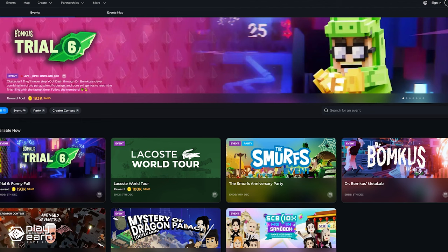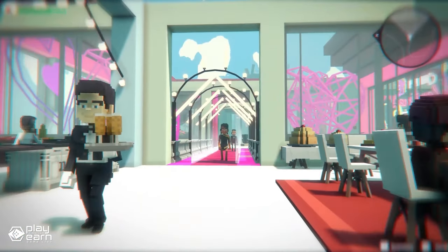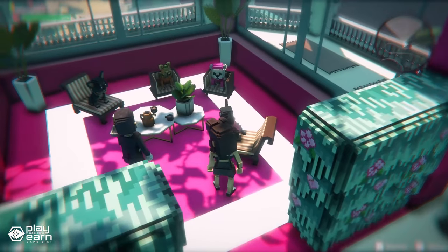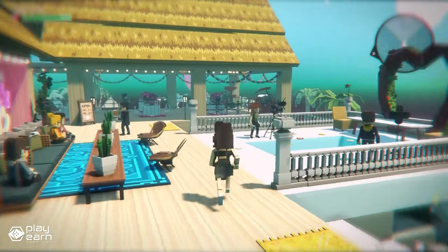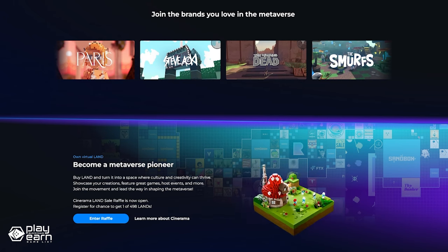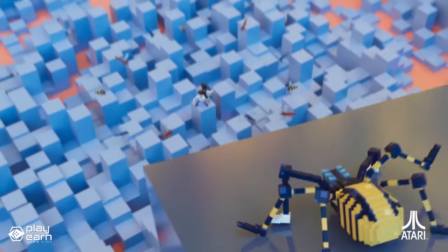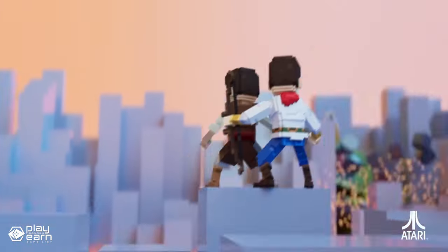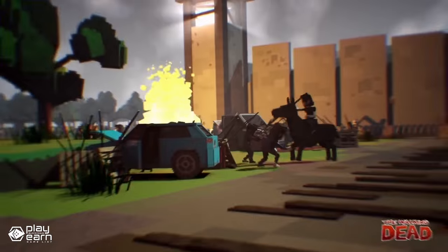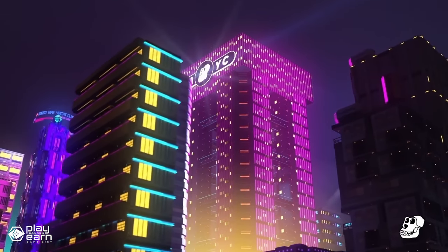The Marketplace is where you can buy and sell your creations and NFTs. You can browse and discover thousands of assets made by other creators, or sell your own assets for SAND, the game's native cryptocurrency. The Sandbox also features Land, which are digital parcels of space where you can host your games and experiences. Land are also NFTs that can be bought and sold on the Marketplace. Each Land has a unique location and size in the metaverse, and you can also join forces with other creators to form estates, which are groups of adjacent Land sharing a common theme or vision. You can go to their website to try out the game for yourself.